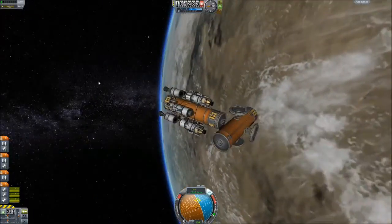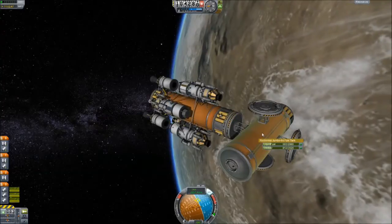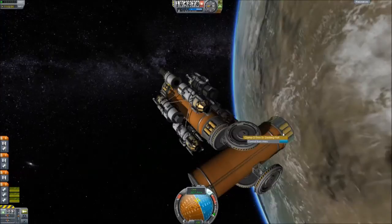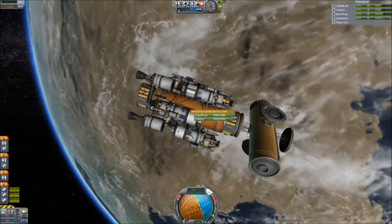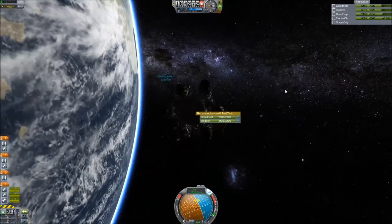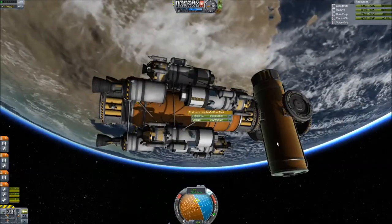Hey everybody, this is Way2Fail back with more Mothership Jool, where today we are flying around. You can see part of the ship and a fuel canister. If you remember at the end of last episode, I had some serious issues trying to get my automated drone portion of the Mothership to actually attach to my space station Orbitropolis 2, because size does matter.